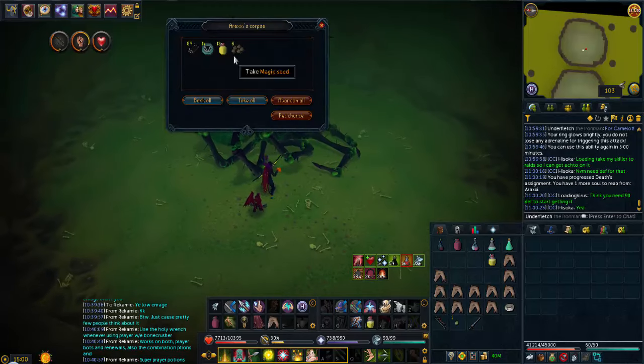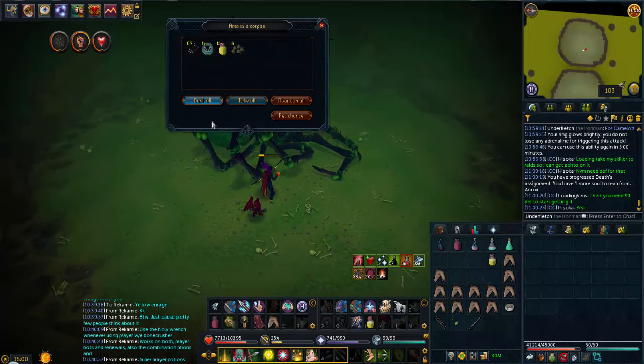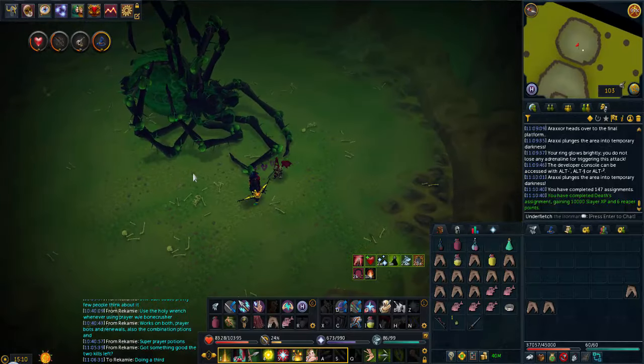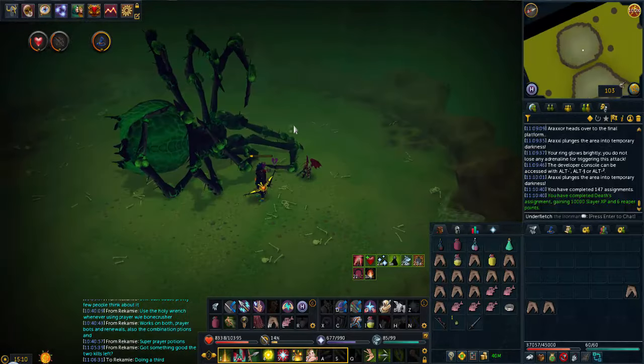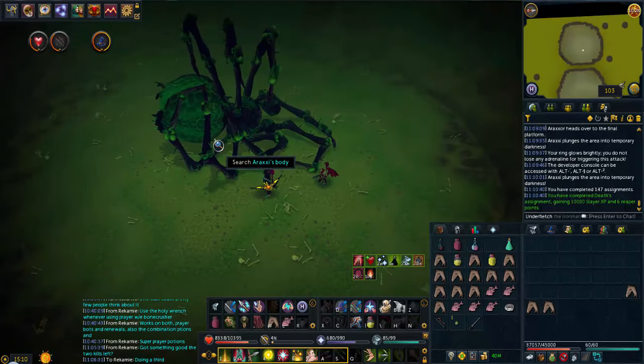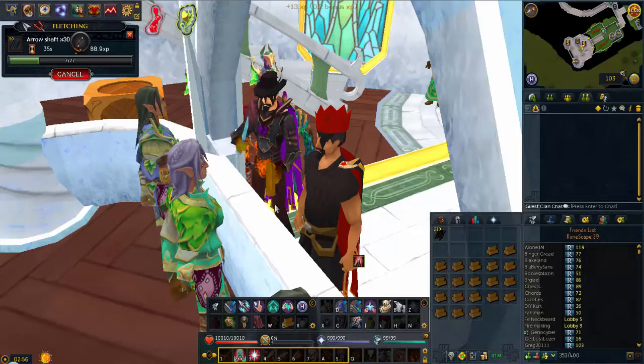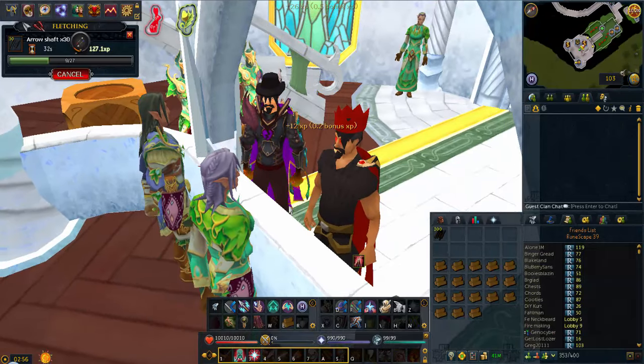This is the fifth kill of the trip - that's a really good drop, honestly. That is my Araxi Reaper task completed. I'm at 349 KC. Maybe we'll see if we can get a bottom leg piece right here. Two Onyx bolts - that's a good drop. I think that's going to pretty much wrap up here.